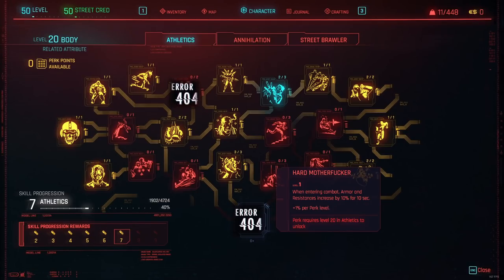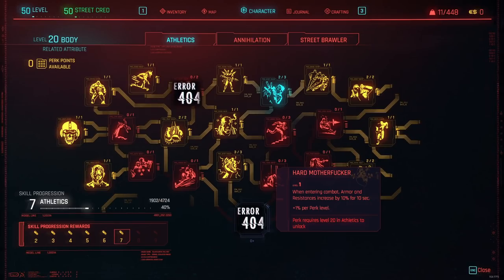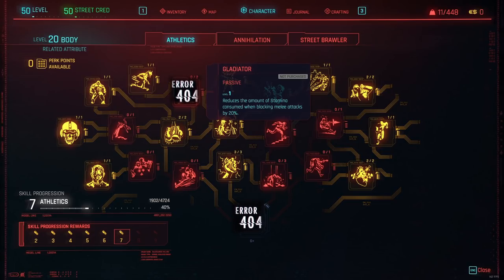The other perk in this tree that doesn't work is the Hard Motherfucker perk. This is actually a pretty big perk because it's the ultimate perk of this tree — you unlock it when you get level 20 Athletics, max level. It basically gives you a lot of resistances making you an unkillable tank, but it doesn't work. If you save and then reload your game, it disables this perk. So yeah, pretty unfortunate.